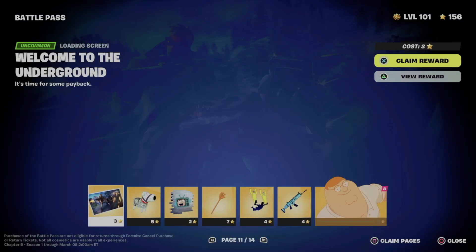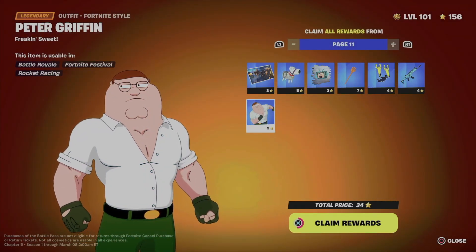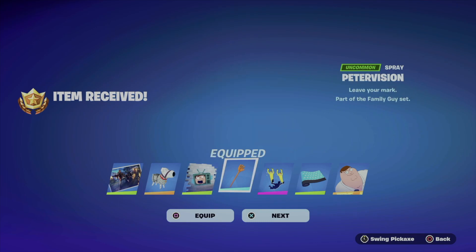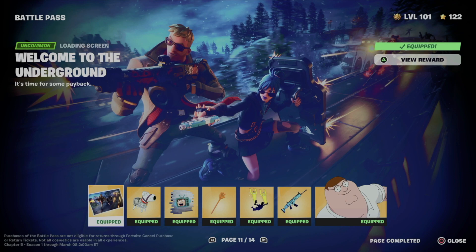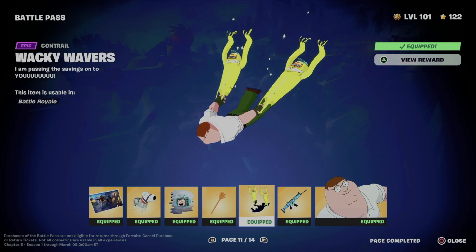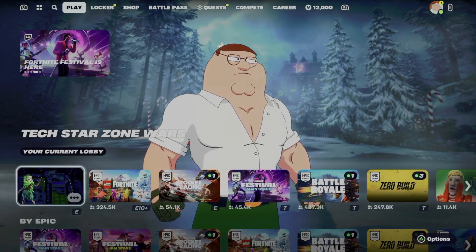We can officially move on to page number eleven, which a lot of people have been looking forward to. Again, this means you claimed everything else from before. In order to unlock this skin we need to claim all these things — do the exact same thing, claim the entire page. Don't focus on how many battle stars you have, just focus on your level. Level 100 and you're going to get everything from the battle pass. So we just got this loading screen, this back bling, this spray, this pickaxe, this contrail, the wrap, and let's not forget about Peter Griffin.